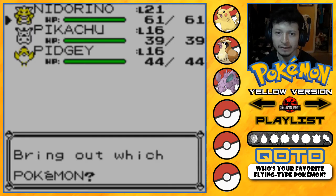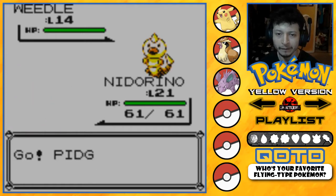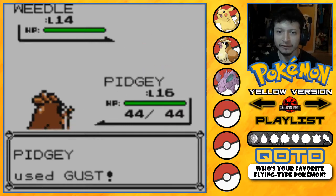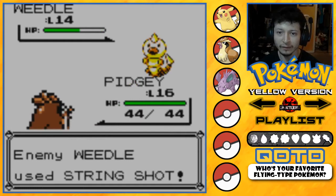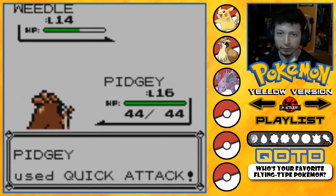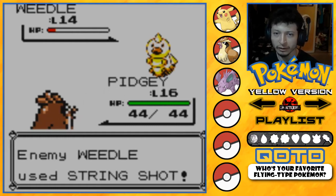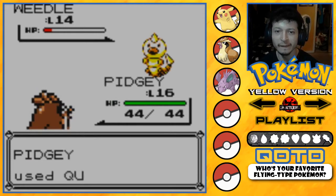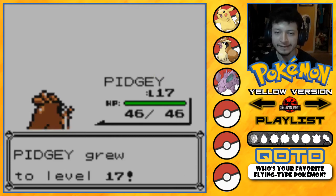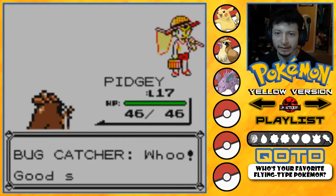Very nice! Next Pokémon is a Weedle. Let's bring in PG. Gust — it didn't do half, that was pathetic, but at least it didn't go for Poison Sting. I don't want to get poisoned. Let's go Quick Attack and hope for a critical hit. String Shot — no big deal, it's his last Pokémon. Level 17 — just one more level, Jerry! Bug Catcher defeated!